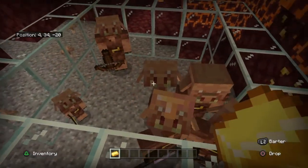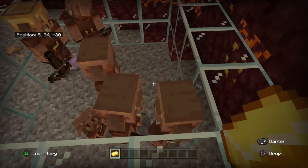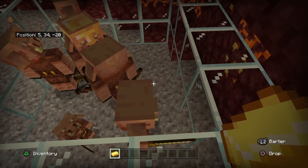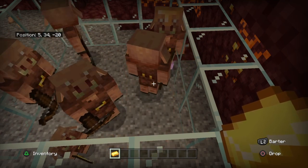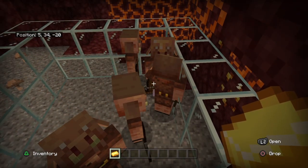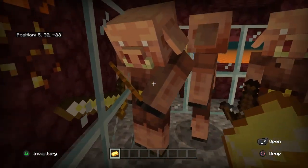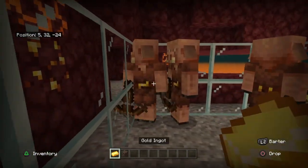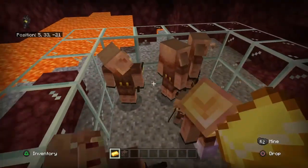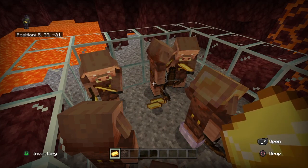So I showed it to them, and if you see on the bottom right it'll say I can barter. He'll put the gold in his hand, look at it for a while, and then throw something at you. So I got Soul Sand. Or you can just throw the gold on the ground, and they'll pick it up — that also works.